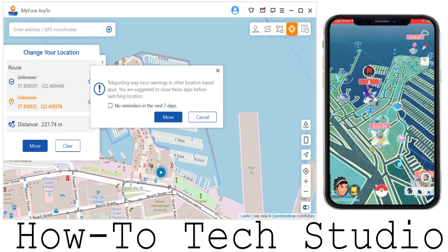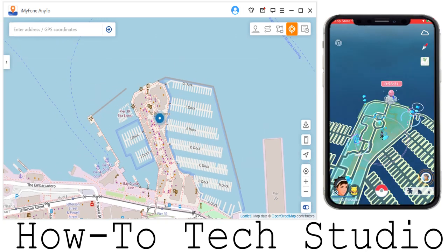Go ahead and get Any2 and then come back and watch that. I'm going to click move and you can see I have moved on my app. One of the best things about Any2 is it allows you to use the original Pokemon Go app, which means it is a lot safer and you're less likely to get banned. But of course, we always recommend that you use alternate accounts. If you don't just want to click and go manually, you can also type in real addresses and coordinates in the box above, and it will take you to wherever you want to go when you click enter. So that's one feature.